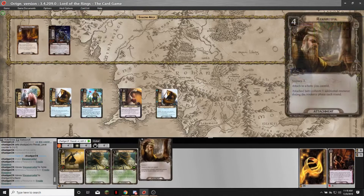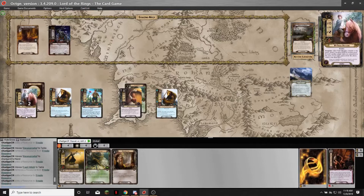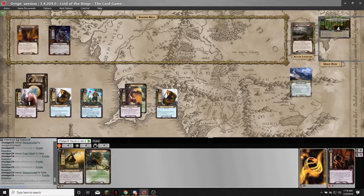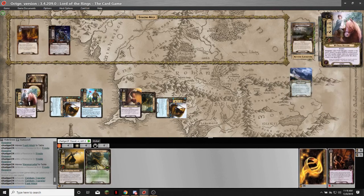Resourceful — thank you. I'm going to play the Fast Hitch first because I don't need a resource match. That's going to go on Rosie because it says attach to a Hobbit character. I'm going to do the same thing with the contract — heal zero damage, spend one on Resourceful for an extra resource token per round. I want to make at least three progress, so I send six willpower, then boost to eight with Rosie.